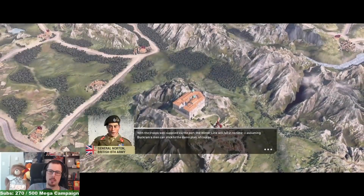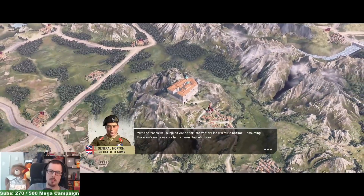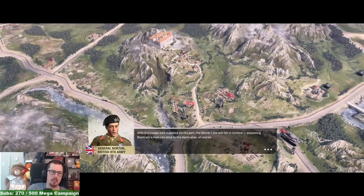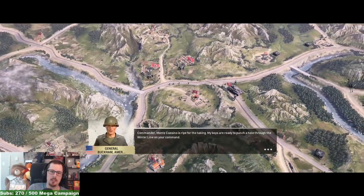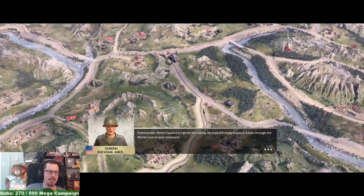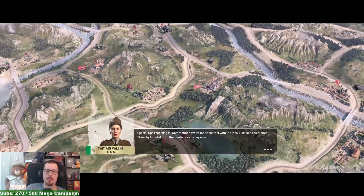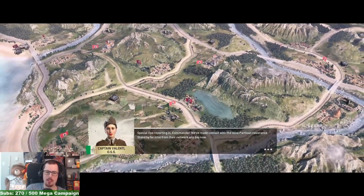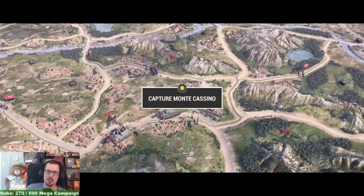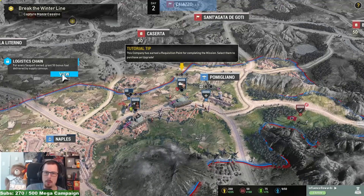With the troops well supplied via the port, the winter line will fall in no time — assuming Buckram's men can stick to the damn plan. I'm General Buckram, I'm American. Special ops reporting in — you made contact with the local partisan resistance. Break the winter line! 50 bonus fuel, and the company has earned a requisition point for completing their mission.